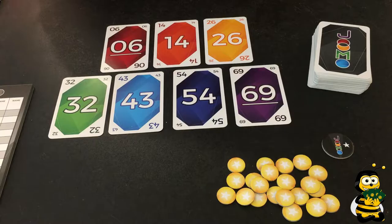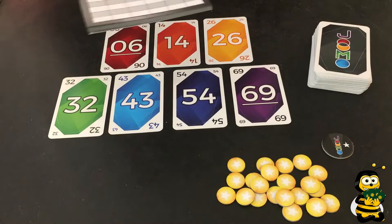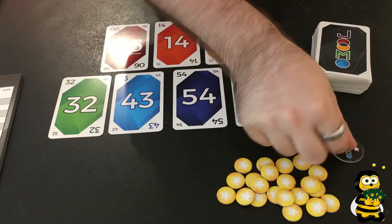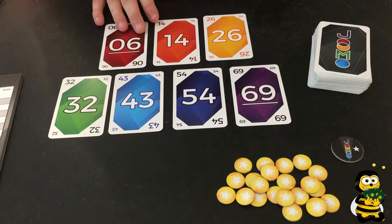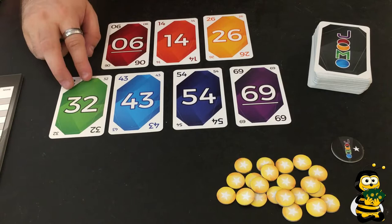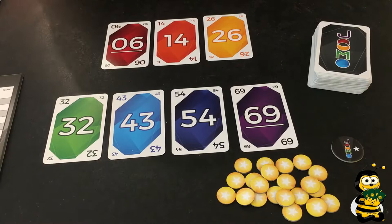First, the game material. We've got a block to put on all the points, little markers for points, and the bigger marker for YOMO — I'll come to what those are used for. We've got 70 cards with values going from 0 to 69, divided in different colors: red, orange, and yellow are always used. In a two-person game you only use those three. Three players also uses green, four players adds blue, five players dark blue, and violet comes in for a six-person game, where you use all the cards.